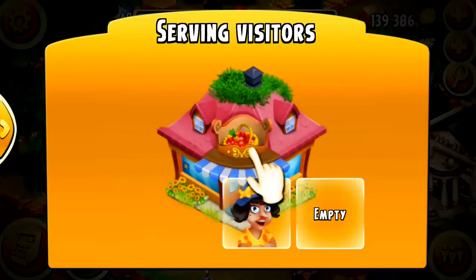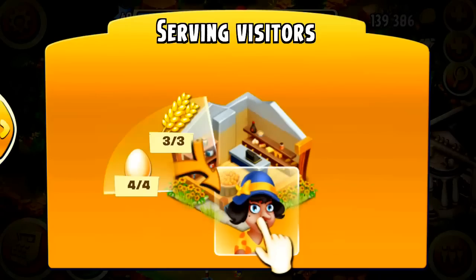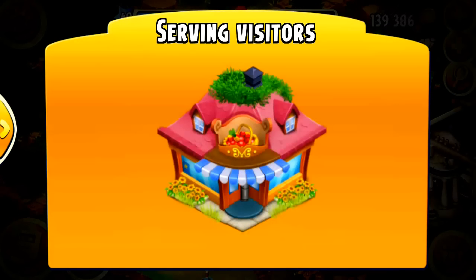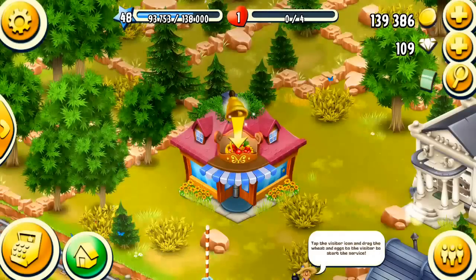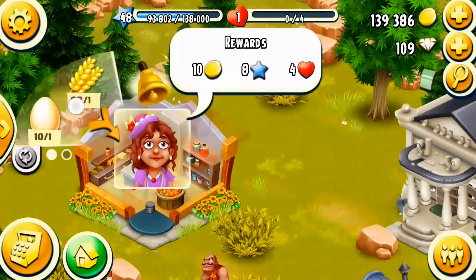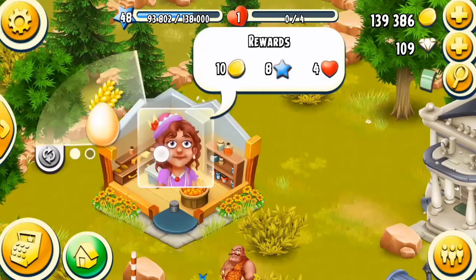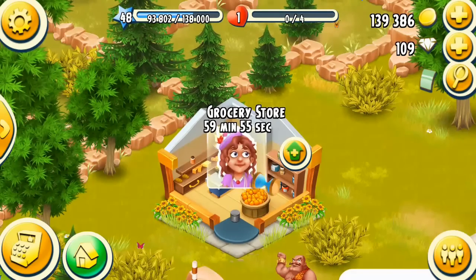Serving visitors — we click on the grocery store and give them the food they want. And then they will give us upgrade material or building supplies. So tap the visitor icon and drag the wheat and the egg. You tap on the visitor and then you just click here and drag. It's going to take an hour for her to shop.